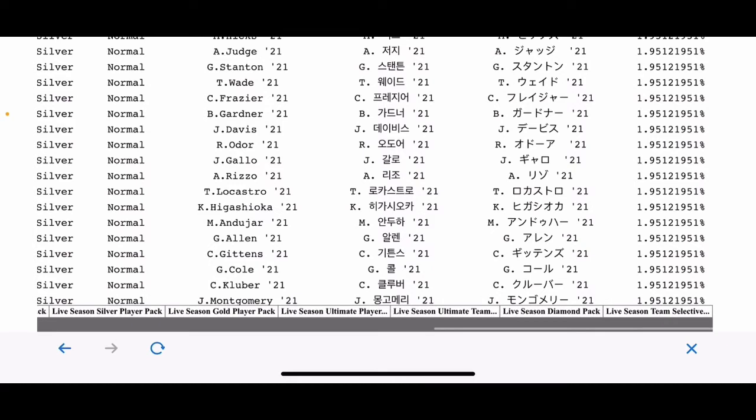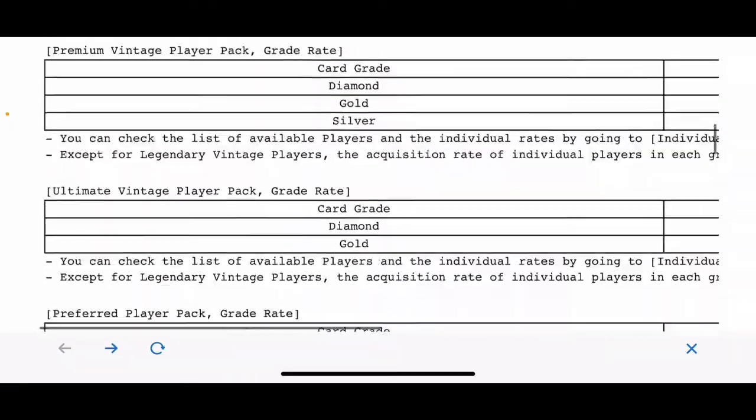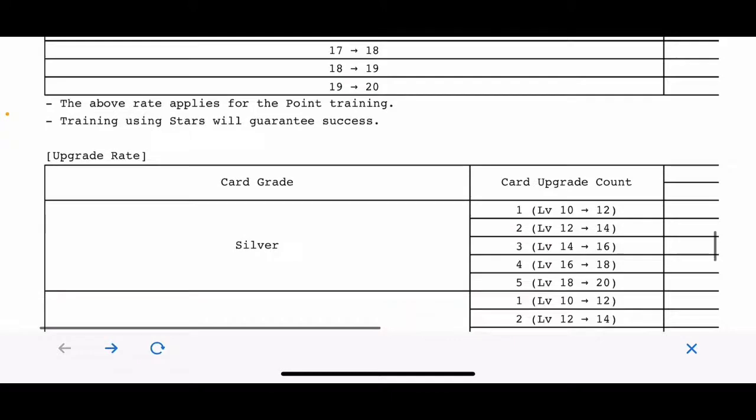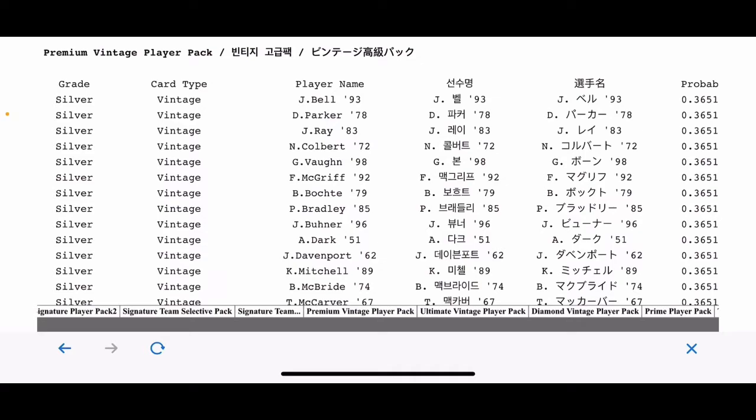All the silvers out of the live season team selected packs are listed here. You can scroll down to find prime packs, all-star packs, signature player packs, sig player pack 2, sig team selective, and premium vintage — that one will probably tell you how hard it is to get a legend.